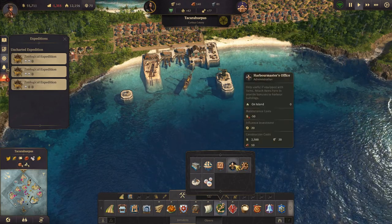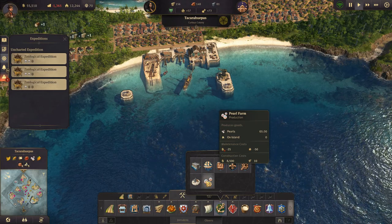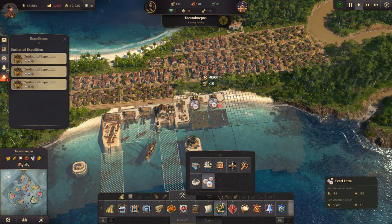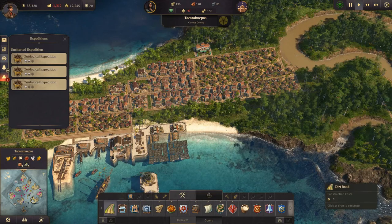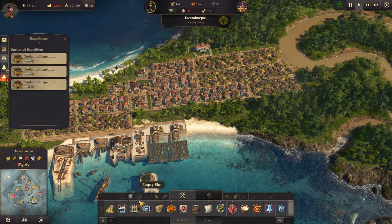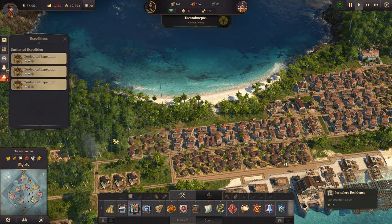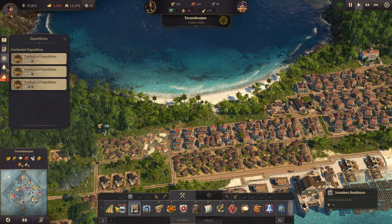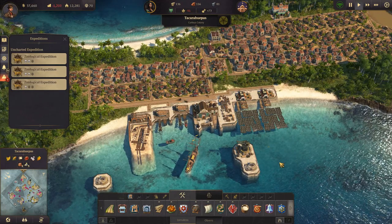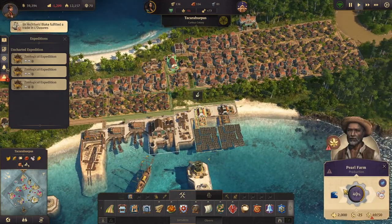We really should build a harbormaster's office as well, and a pearl farm. If we have pearls — we do have pearls. Let's build a pearl farm, actually let's build two. Get some roads going. We need farmers, or jornaleros — we'll build jornaleros here. That should help with that. All is fine and dandy, I think, and we are starting to produce pearls.